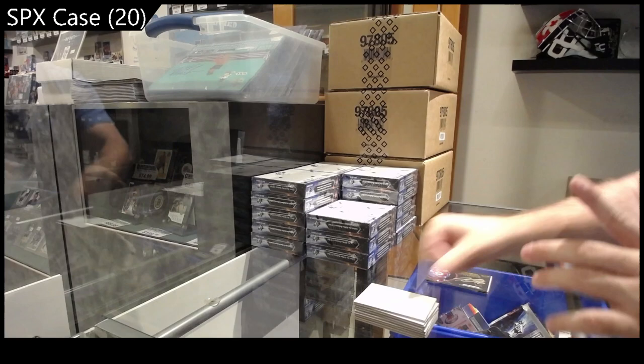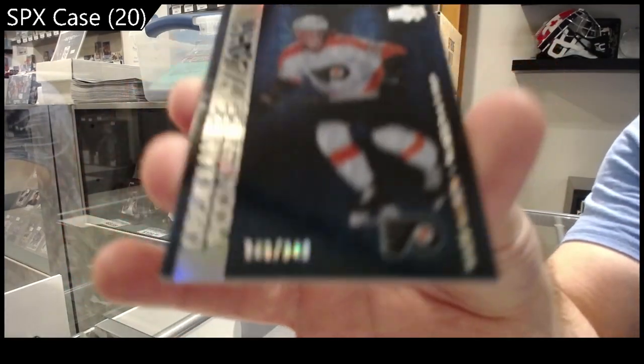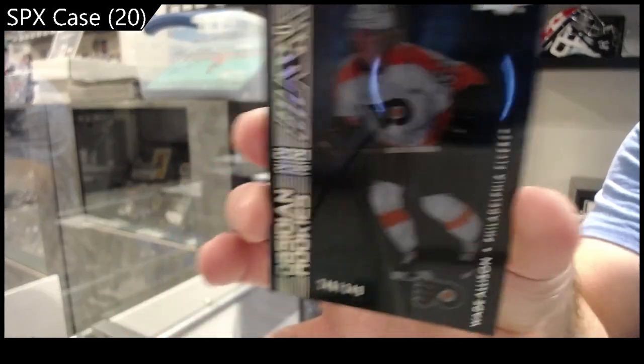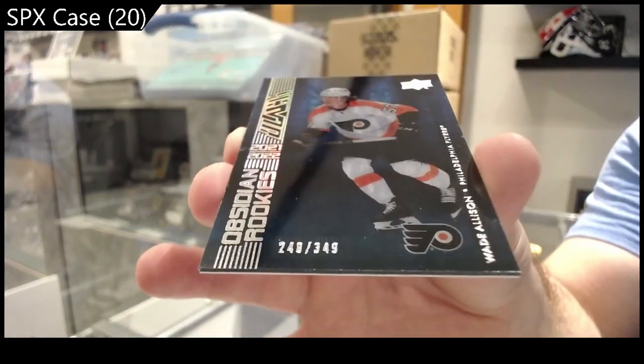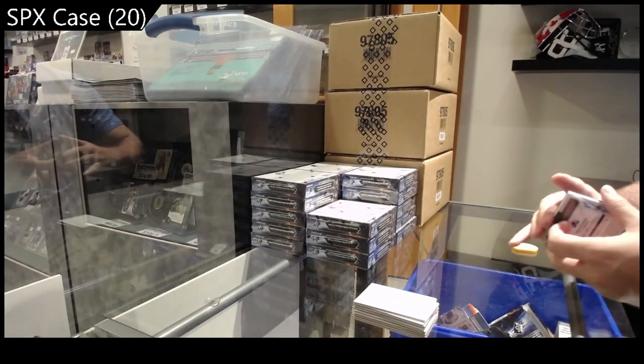We've got number to 349 Obsidian Rookies for Philadelphia of Allison — nice looking cards, thinner than previous years. One thing I've noticed, you've got some very thin cards in here.